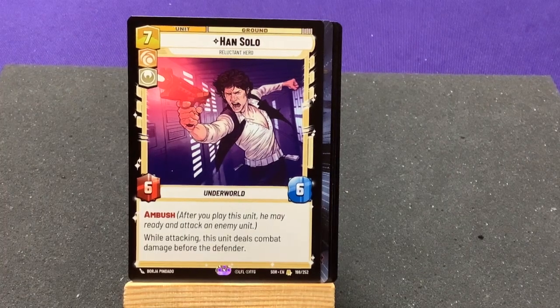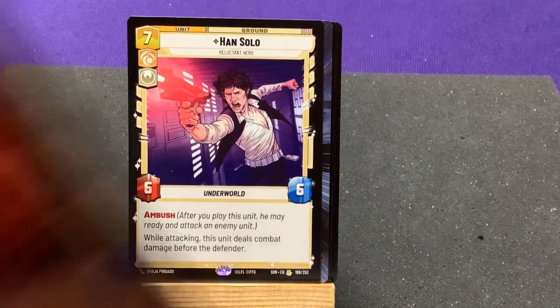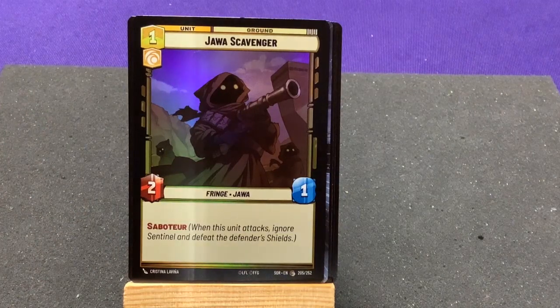Han Solo — Ambush; while attacking, this unit deals combat damage before the defender. And the common is a Jawa Scavenger.